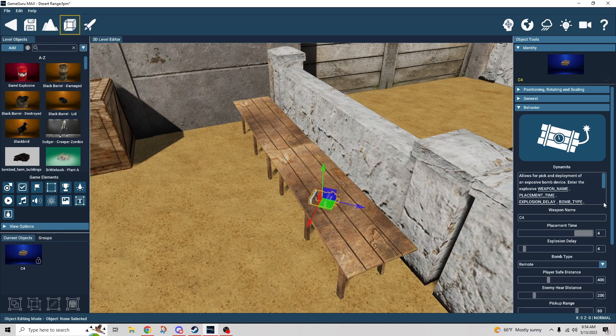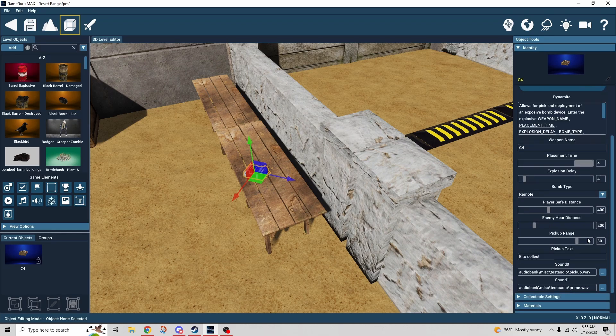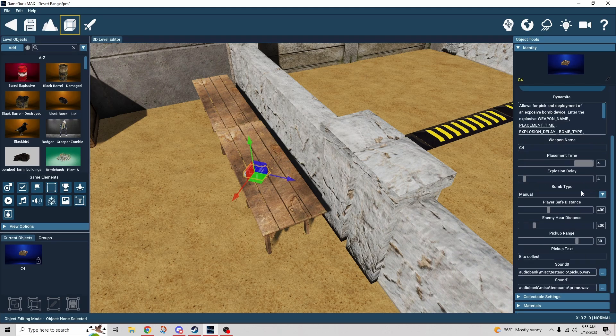Here's the C4 settings. Placement time and explosion delay don't really matter for remote mode because you have full control — it won't explode until you're ready. The player safe distance is the amount of space you need to back up to get your detonation prompt. The enemy hear distance works pretty much the same as on the mine, although it really only applies to the other modes. Pickup range is the same concept as any other explosive — how close do you have to be to get your prompt to collect it.